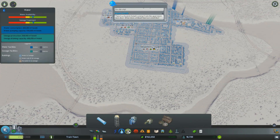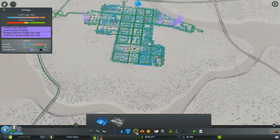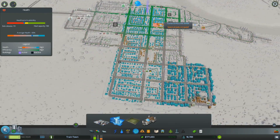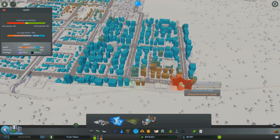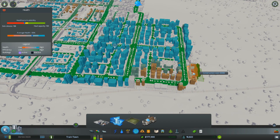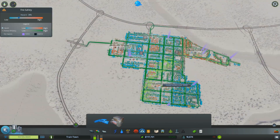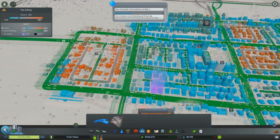What else do we need? Electricity's looking fine. Water's fine. Garbage — landfill usage is pretty high, but we have plenty of incinerator capacity, so hopefully we'll stay on top of that. Healthcare could be better. We have, looks like, one clinic all the way up there. Let's build something new, maybe right out here. Bam! That's our hospital. And fire department — fire hazard's pretty low. We do have the fire station over here, so that should be good enough.